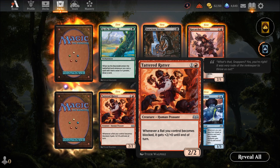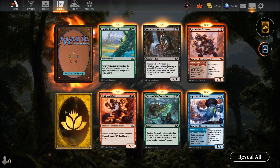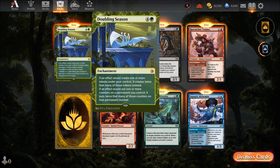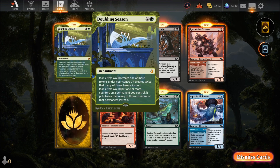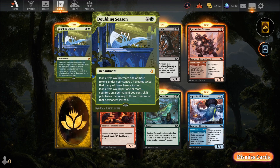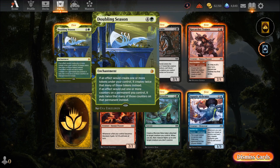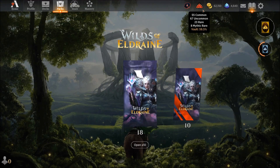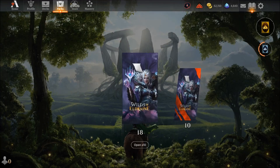Title Rattler — two mana for a two-two, always good. Whenever a rat you control becomes blocked, it gets plus two until end of turn. In a red-black rat deck, any rat that gets blocked gets stronger — interesting synergy. Also Double Season — four or five mana: if an effect would create one or more tokens you control, it creates twice that many instead. Basically token manipulation — filling up the vault pretty quickly.